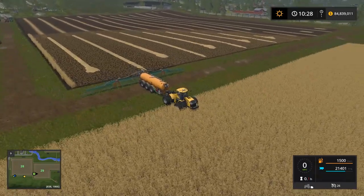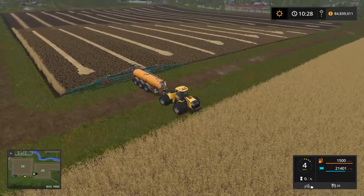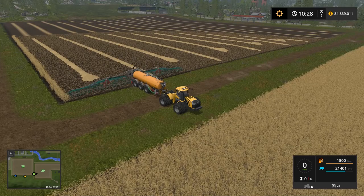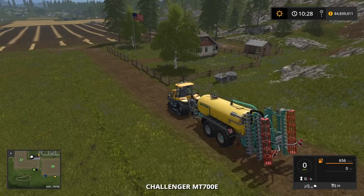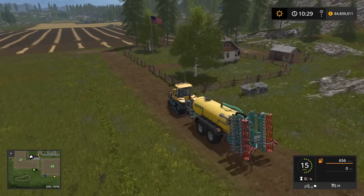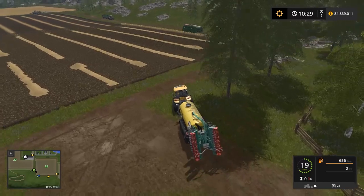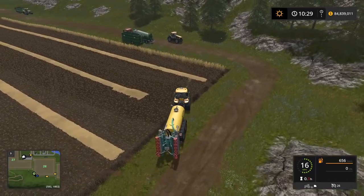We did get almost a fifth of the field done in one pass, so this spreader is quite effective. If you're selling silage bales at the biogas plant - which I recommend - you'll get a lot of free digestate. Now let's take a look at the Zunhammer. We'll fill it up the same way and I'll show you both the open spray operation and the cultivating injection operation.